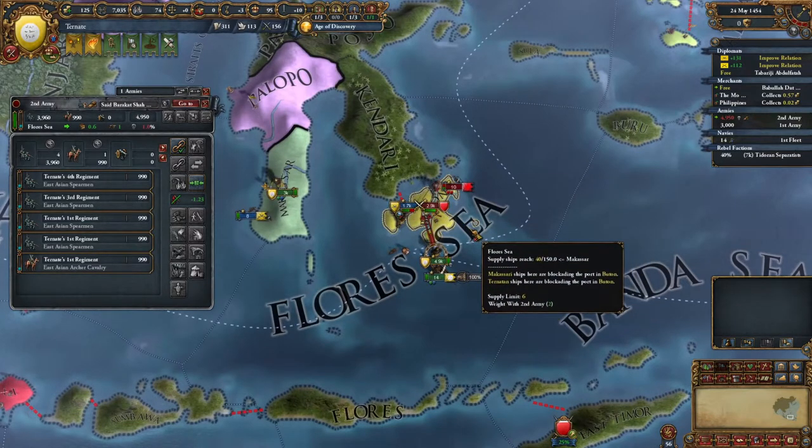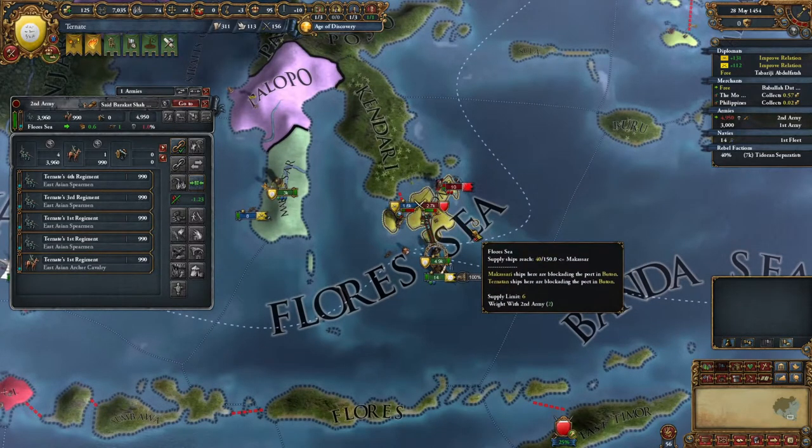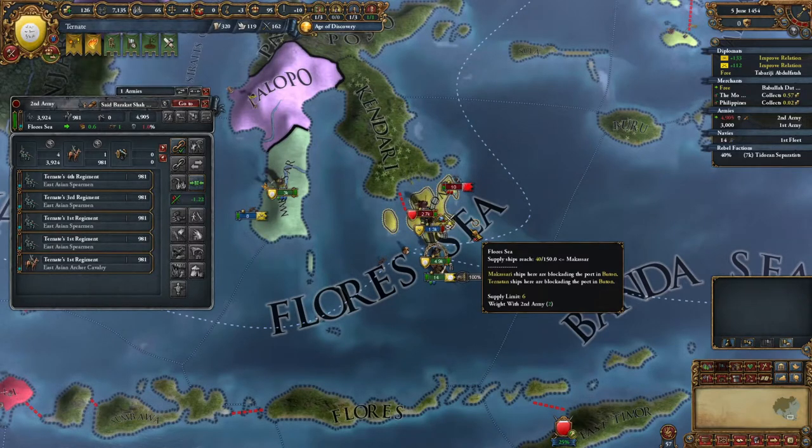And then we'll come in - or we'll actually be able to reinforce his battle. We just don't want to same-day it. We want him to either lose or hold out. He's lost - fine. He's going to retreat back. That's fine. We should be able to win this - 2-to-1 odds here.